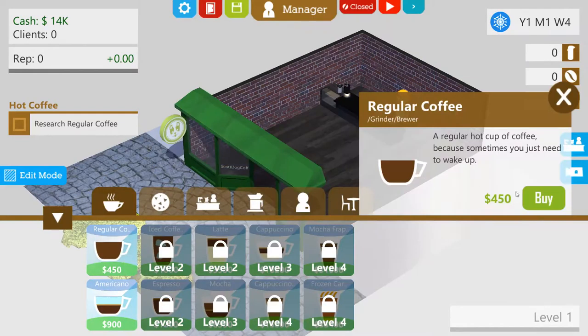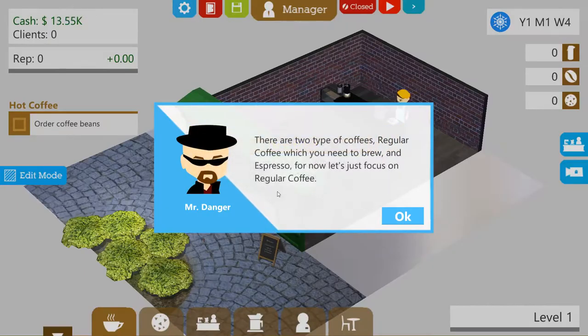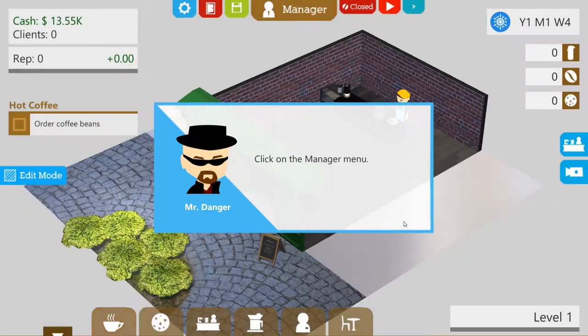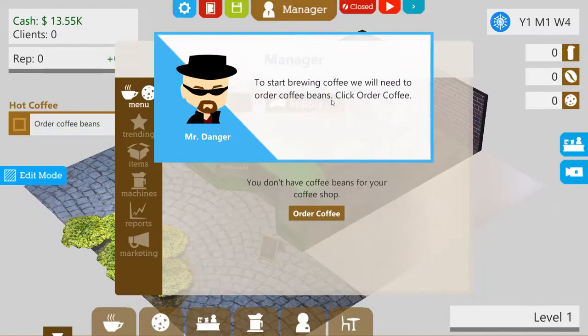Regular coffee — you unlocked a regular coffee. There are two types of coffee: regular coffee which you need to brew, and espresso. For now, let's just focus on regular coffee. Click on the manager menu. This is the drinks and food menu — from here you can manage your menu and supply your coffee shop. Select the supply truck. To start brewing coffee, we will need to order coffee beans. Click on order coffee.